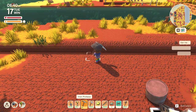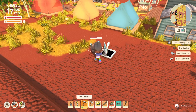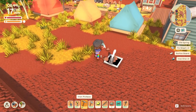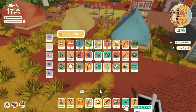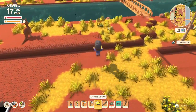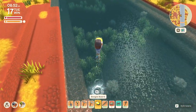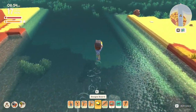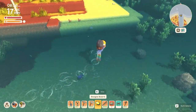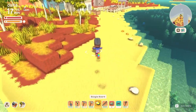I also have an iron pickaxe now, which just rocks. I was able to farm a lot of iron in the mines. I also got the boogie board — this thing is also awesome. Probably not as good as the jet ski, but look how fast we can go in water! Unlike the boat, it lets you have a safe spot, and I can outrun sharks with this thing.